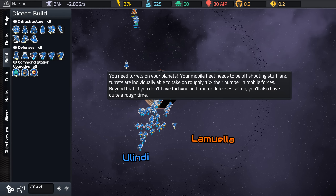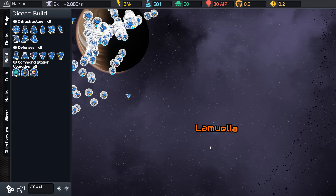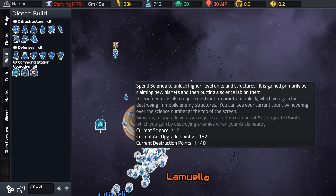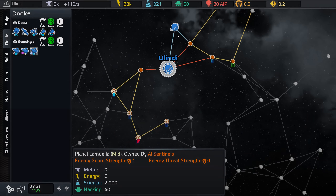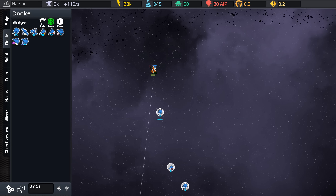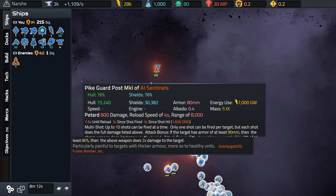Now let me go after the next planet — we're going to go to Lemula. You can actually move science labs between worlds because you'll run out of science eventually. Those engineers are going to help build that stuff. Wait — the enemy is actually attacking me. Go eliminate that. I'm out of metal. That's the last thing there though — a pike guard post. I should be able to take it down pretty quickly with all the units I have.